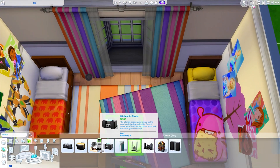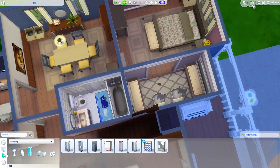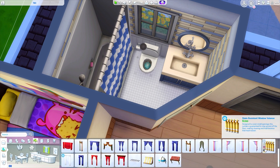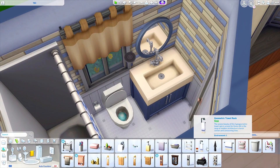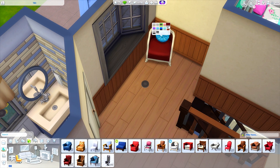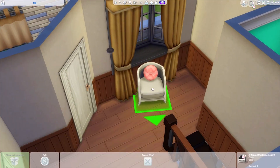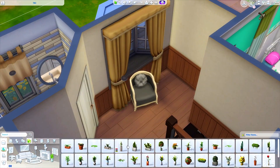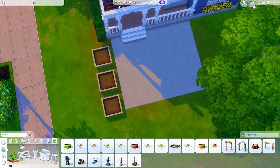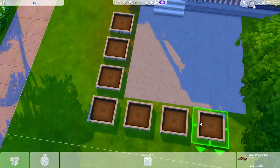The upstairs bathroom is pretty much exactly the same as the one downstairs, just slightly smaller — so lots of blue in this house. Then we're figuring out the hallway area: we just have curtains, a little chair, and a plant. Then we're going to add the activity table up here with a rug under it and another plant.